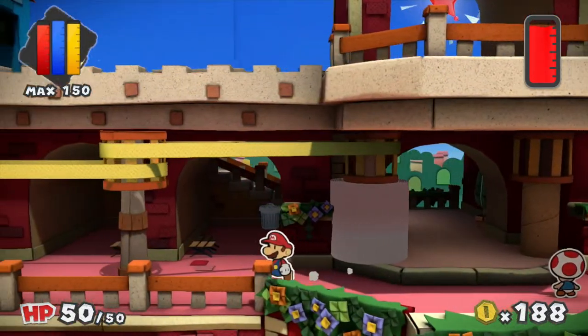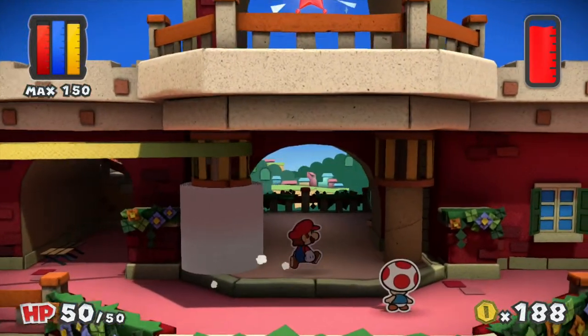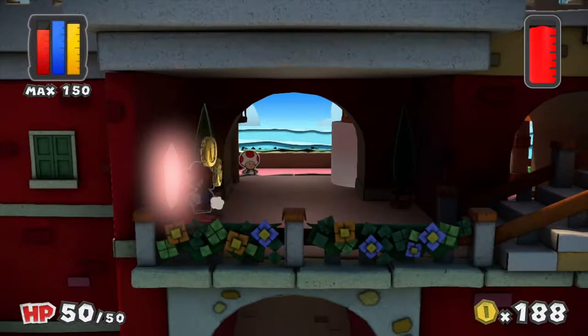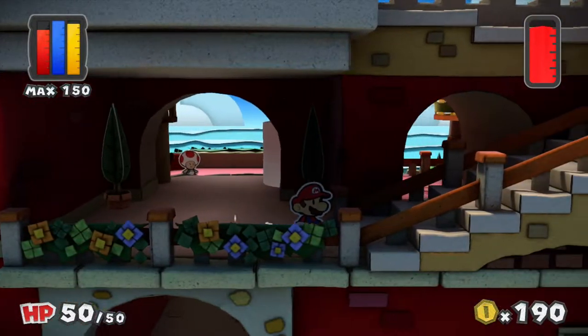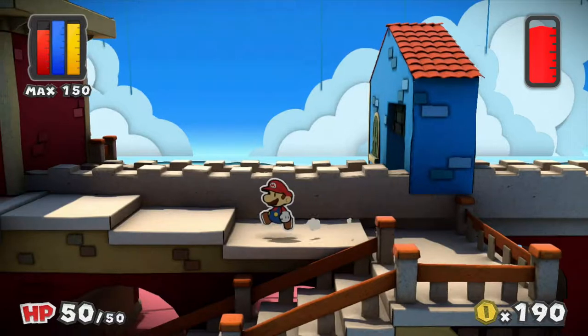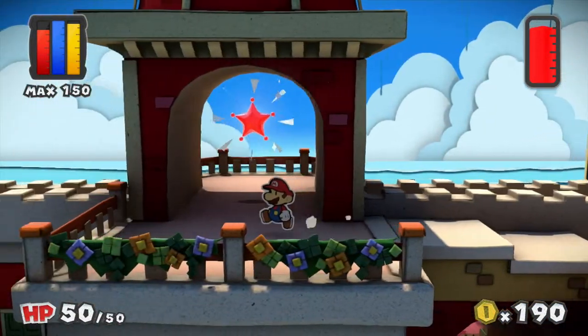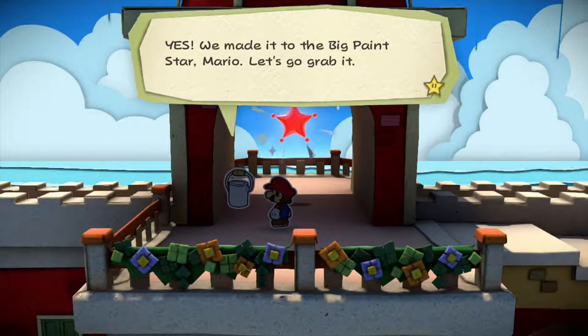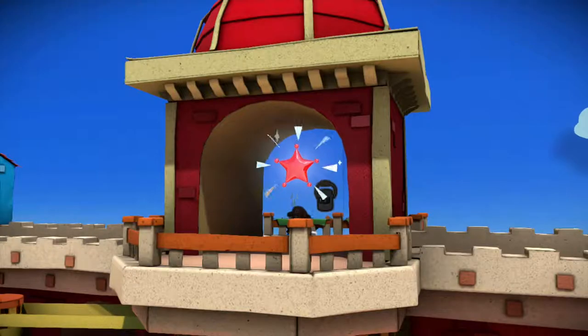The TP system has moved, and the waterwheel over to the left is now active. We came here for one reason and one reason only — to get the big paint star that is waiting up here. Yes! We made it to the big paint star, Mario! Let's go grab it!